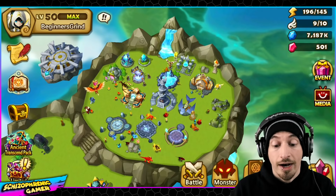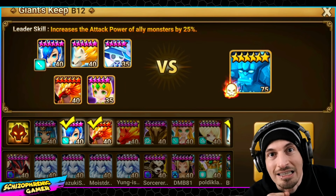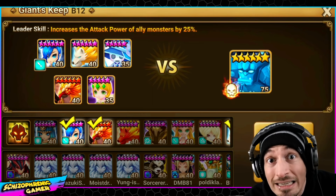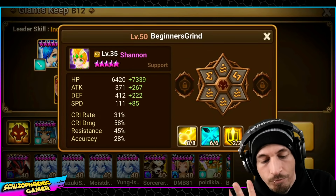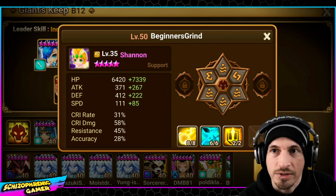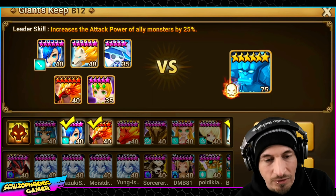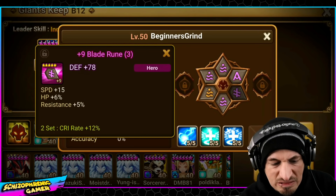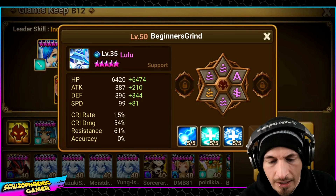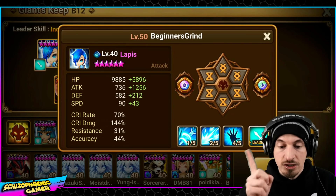Very exciting video today. We do have the longest, most painful Giants B12 team known to man — it is a six-minute team. We definitely need to work on that. The biggest issues are: number one, effective HP is too low; they don't have artifacts; and we need to put some six-star runes on these things, even if they're mediocre six-star runes, to get effective HP higher. Yuck — I didn't realize they were this bad.